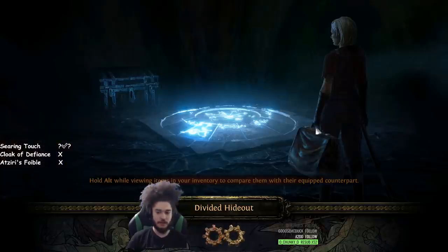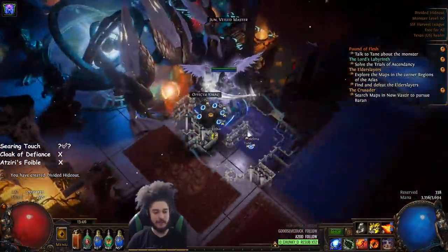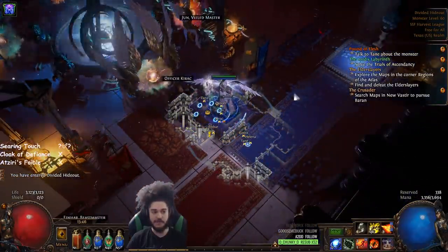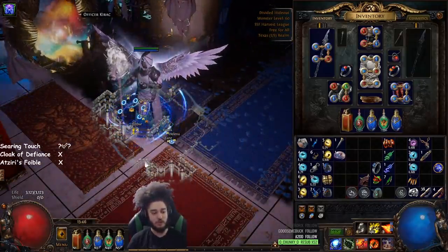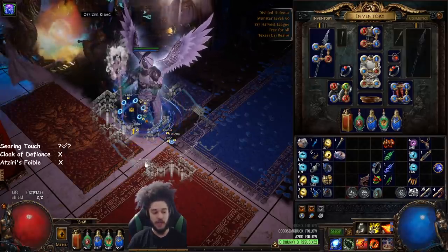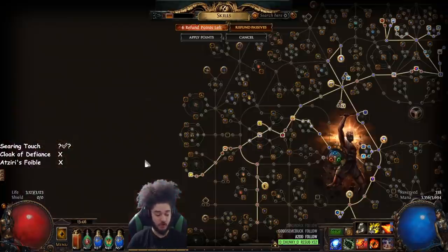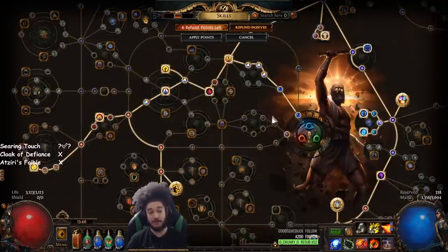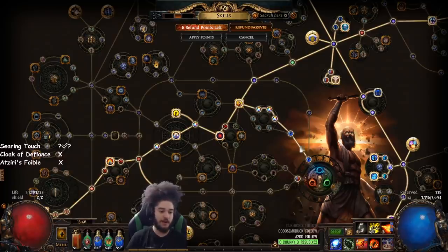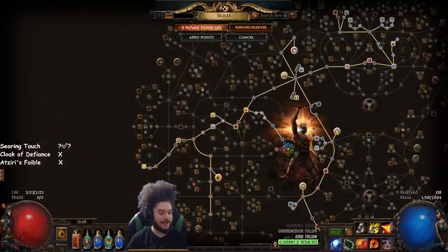The only downside I've noticed with this build right now is that it feels a little bit difficult to do Blight because RF has limited AoE, but I think if you just brute force your damage it'll be okay. When you're leveling in the super early stages — because I'm lazy and didn't mule any gems — I just used Magma Orb and it felt fine. If you don't want to use Magma Orb you can use Fireball or Firestorm. You don't pick up any fire damage early game so you can honestly use whatever spell or attack you want. Magma Orb or Fireball with Volley or LMP would also be totally fine.